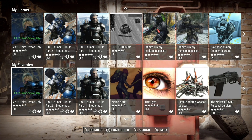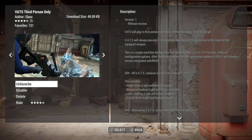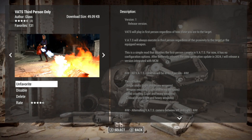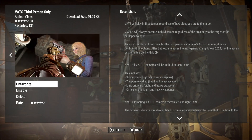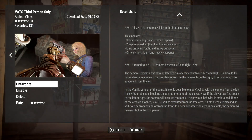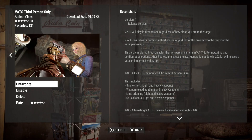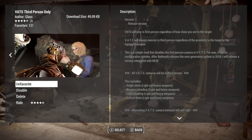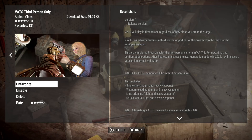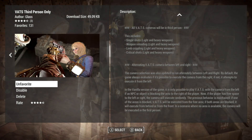We're looking at VATS Third Person Only, a newer mod. The idea is that all your VATS actions — those little cut scenes — would all be in third person. They also tried to make it alternate from left to right, with some logic about whether the view is blocked or not. The author is Glass, and the download size is under 50 kilobytes.